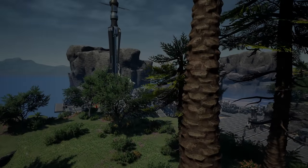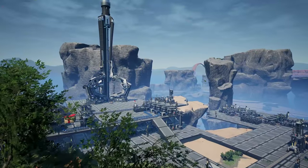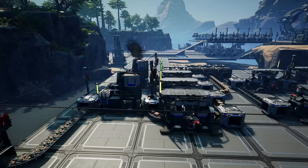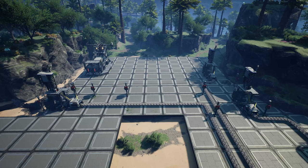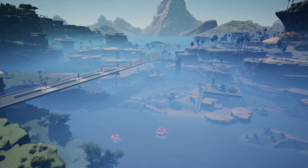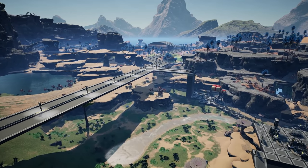Welcome back to another Satisfactory episode where today we're finally getting rid of this. The starter base is being removed and upgraded, which means we're going to be mass deleting the whole copper setup and the whole iron setup as well. We're going to be lifting all these foundations up and putting them onto the world grid, because when we placed this in episode one the world grid was not a thing. With our recent builds, they are all on the world grid, giving us ease of access to match the foundations up to the buildings we've currently placed.